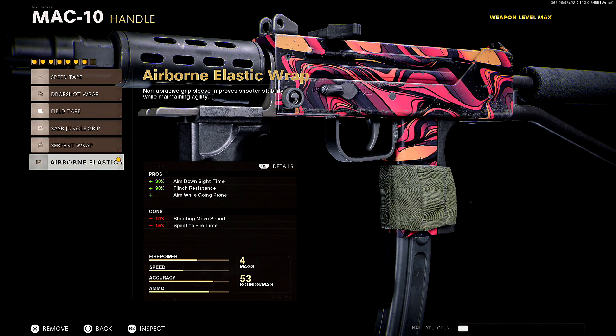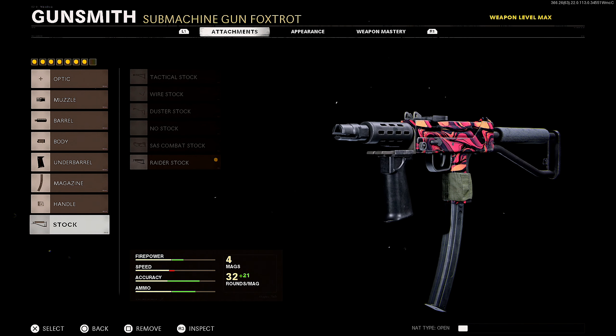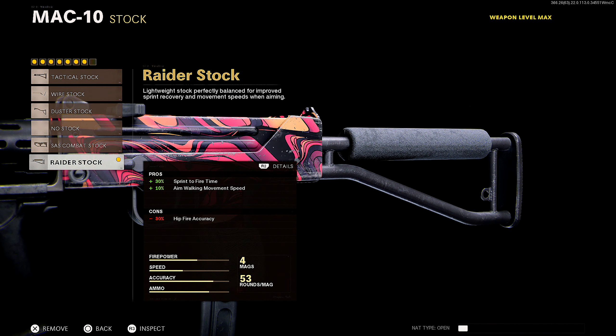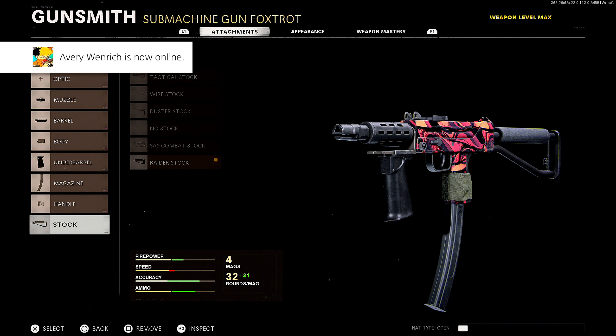For the handle, we're rocking the Airborne Elastic Wrap for 30% ADS speed and 90% flinch resistance. Drop shotting is not my thing in Cold War — every time I attempt it I get headshot, so it's not worth it to me. But if that's your thing, go for it. Lastly for the stock, we're rocking the Raider Stock for 30% sprint-to-fire time, so you can shoot quicker out of sprints, plus 10% aim walking movement speed so your strafe speed is going to be a lot faster.